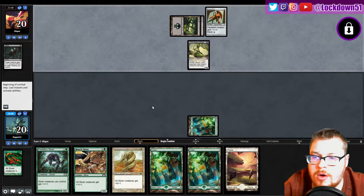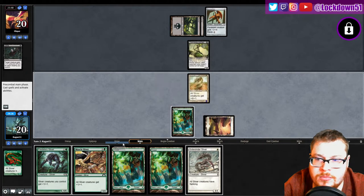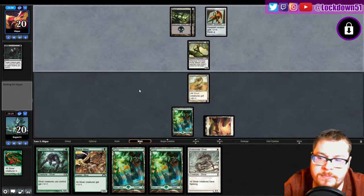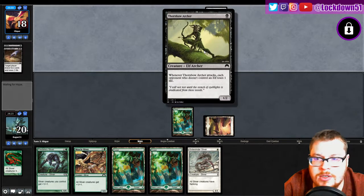Got him, he's gone. It's problematic — I want to be mana-efficient. I'm just going to pass, and next turn we'll set up to play two creatures.